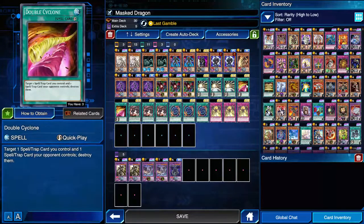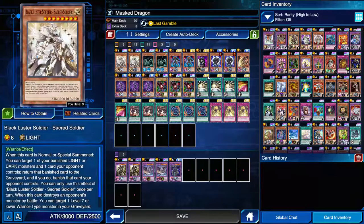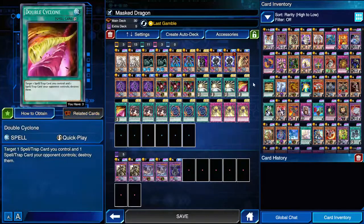Originally this was beginning of heaven and earth used with BLS, but it was a little too slow. I still needed backrow removal to deal with like Amazonas and the legendary deck matchup, so I liked the double cyclone - it came in handy a few times. The monster lineup, I think I got it as good as possible.